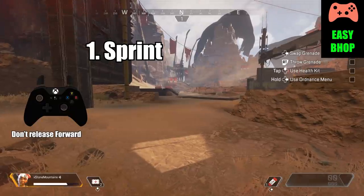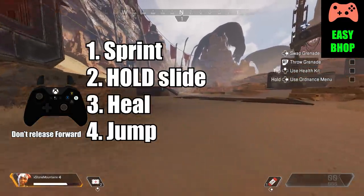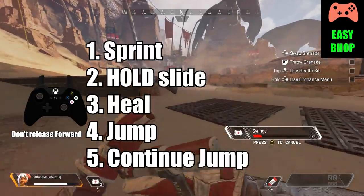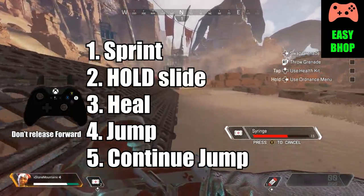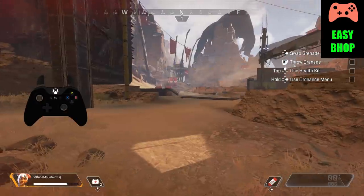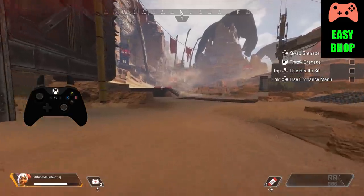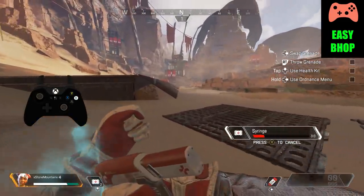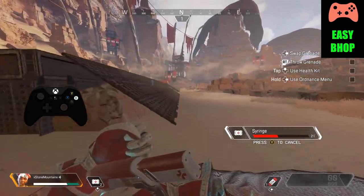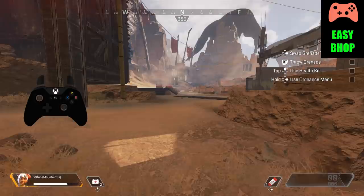Sprint for at least one second and then slide, holding that button down, trigger your heal, and jump. As soon as you touch the ground, jump again, and continue to do so every time you come back down for a landing. The hardest part will be timing that jump every time you land — with practice, you'll find that sweet spot and get into the rhythm. For the evolved layout, every time you see the A button light up on the left, it's actually going to be your L1, and you'll be holding in the right stick to maintain that crouched position.